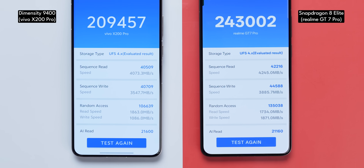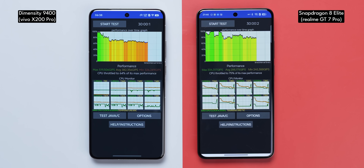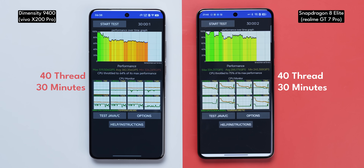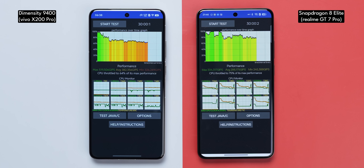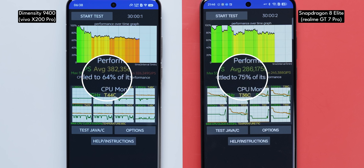Talking about storage scores, they're nearly identical but the Realme GT7 Pro has slightly higher read and write speeds. To see how the CPUs perform during a sustained load, we ran a 40-thread 30-minute run on CPU Throttle. In that test, the Realme GT7 Pro with Snapdragon 8 Elite actually offered better stability compared to the Dimensity 9400 inside the X200 Pro.